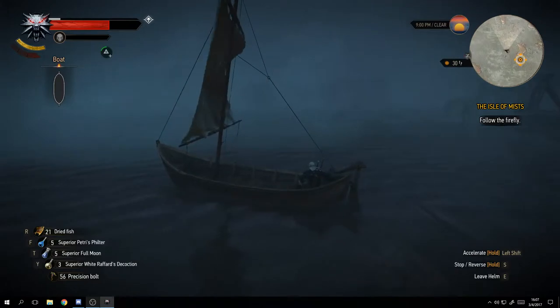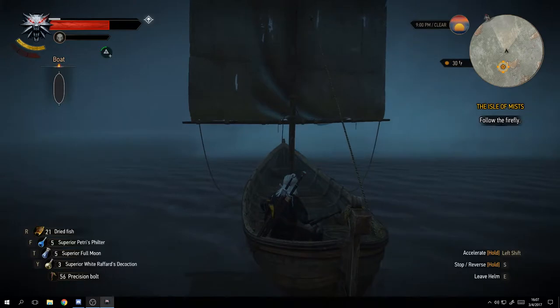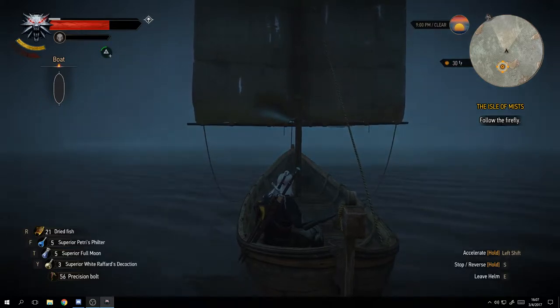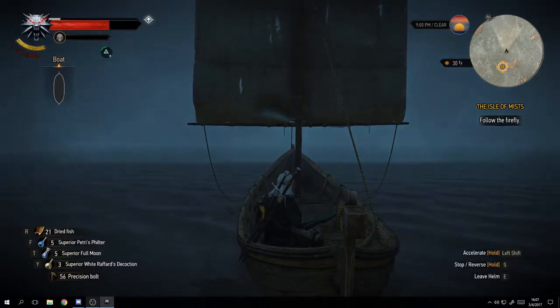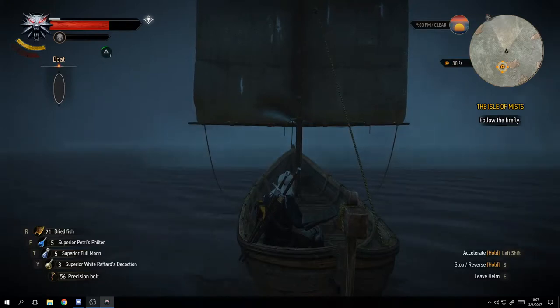Just above the boat controls you see a circle with a sign - that is an active power. All over the maps you'll find these Places of Power, which are kind of like shrines. You can activate the power and for a little bit of time that power will be enhanced by whatever percentage the shrine gives you.